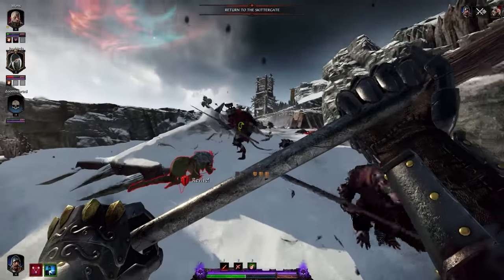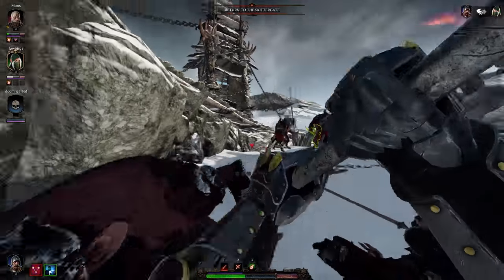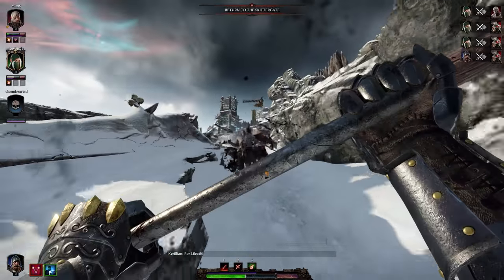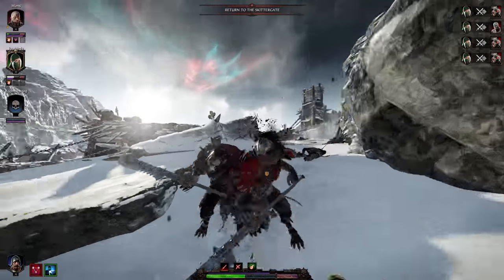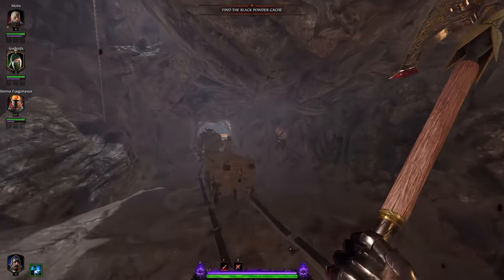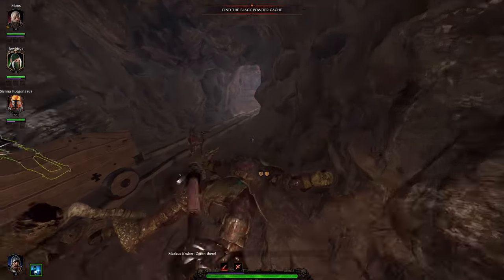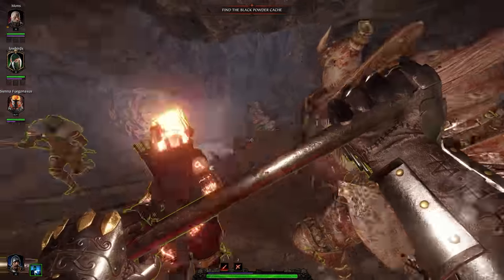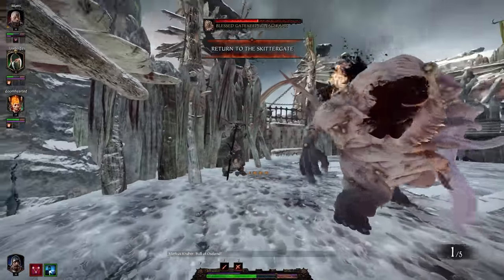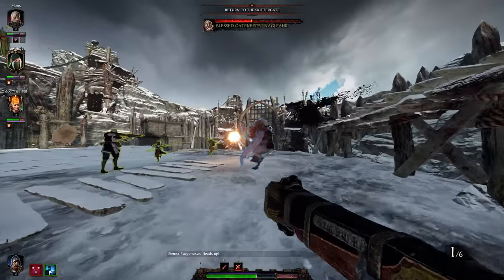Valiant Charge can also be done while reviving an ally, which further adds to the relatively safe revives Foot Knight can pull off. Simply start the revive and charge forward, guaranteeing the revive will be successful and hopefully knocking down whatever remains behind. Valiant Charge is a very low cooldown, incredibly useful ability with a ton of utility, allowing you to crowd control, save allies, or simply reposition yourself. Keep in mind, if you are surrounded, there's a brief moment at the start of your charge where you are vulnerable — if an enemy hits you the moment you charge, you will be staggered, take damage, and your charge will cancel.